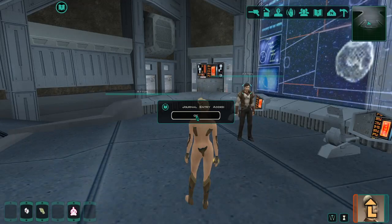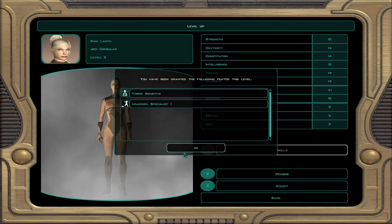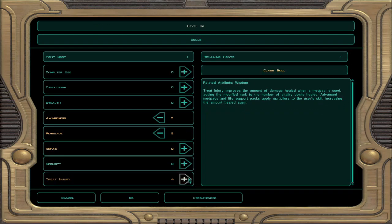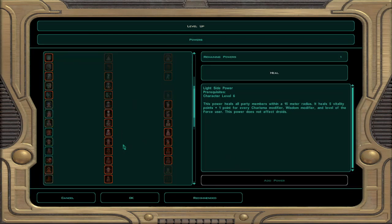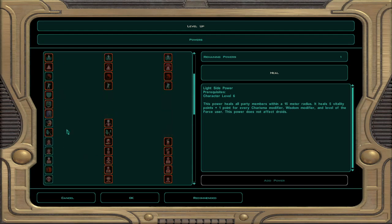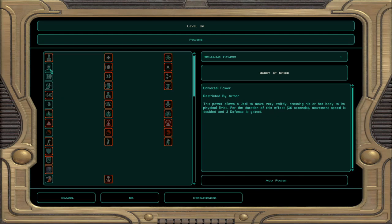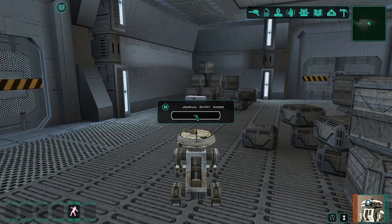We discuss the issue and I decide it's time to level up — obviously putting points into persuade and treating so I can heal myself more and talk my way out of fights, because we can't fight. There are all these unusable force powers from another mod, which hurts. But I go force aura for some unknown reason to me.